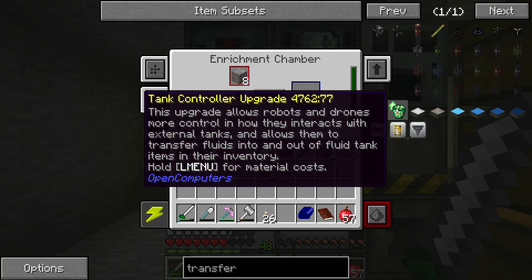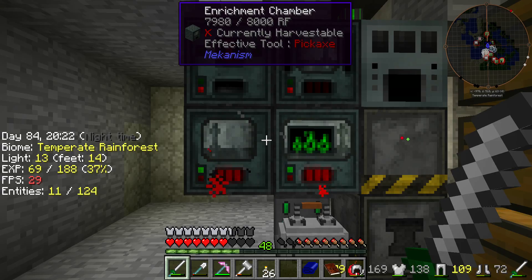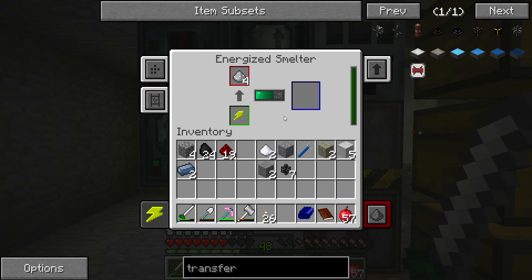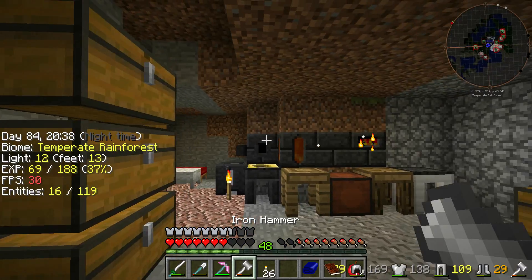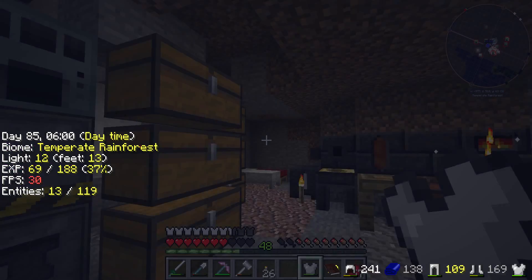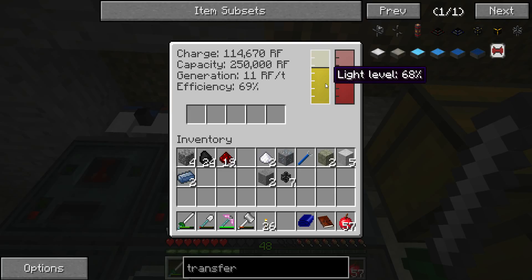That's robots and drones — more control on how they interact with external tanks and allows them to transfer fluid into and out of a fluid tank. Items in inventory. There we go. How much of a drain is this on power? Decent drain. Go to sleep, see what it's like at daylight — a little bit slower. Night level increasing.